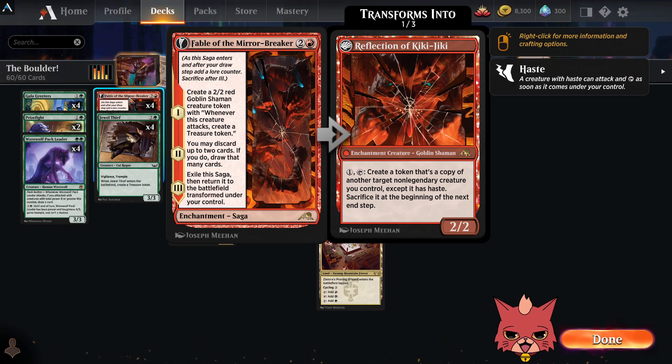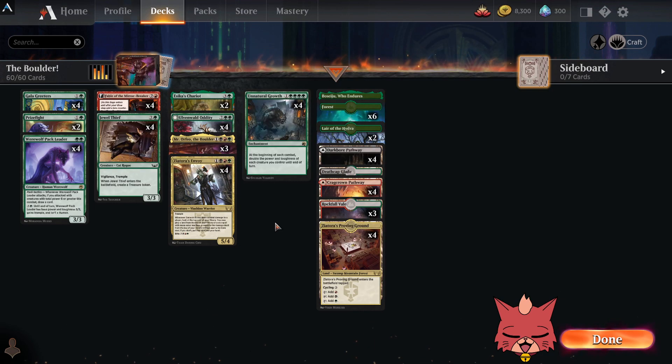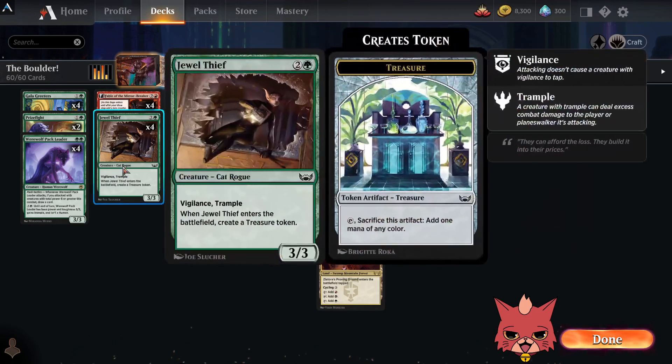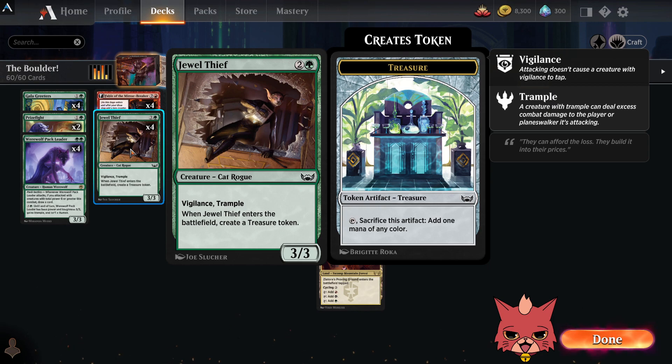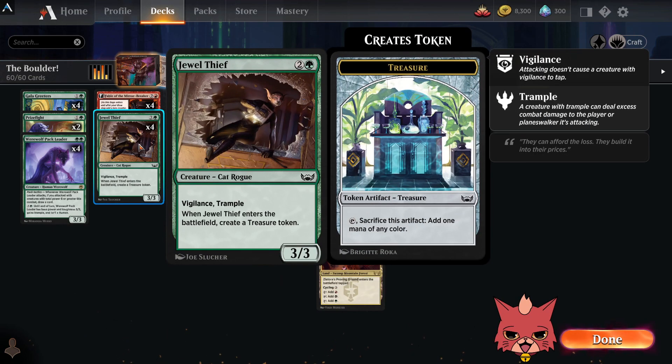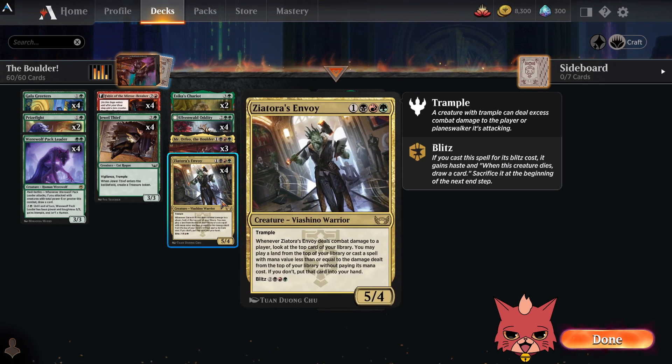The reflection of Kiki-Jiki's ability on something like an Olvenwäld Oddity or Zeatora is really powerful — a very spicy card. The Jewel Thief is great too: three-drop, 3/3 vigilance trample, and you get a treasure token. You could ask for a better card for this Unnatural Growth style deck. The trample's super spicy; don't underestimate the vigilance either.